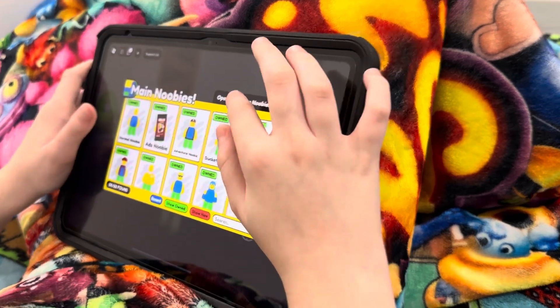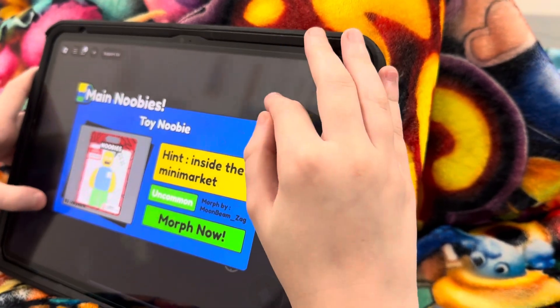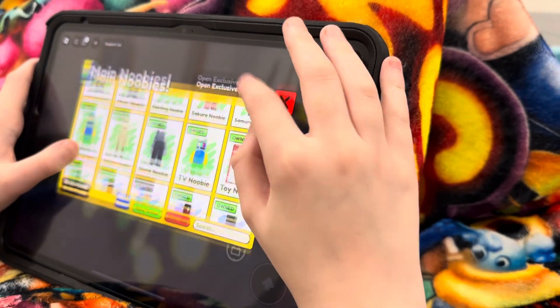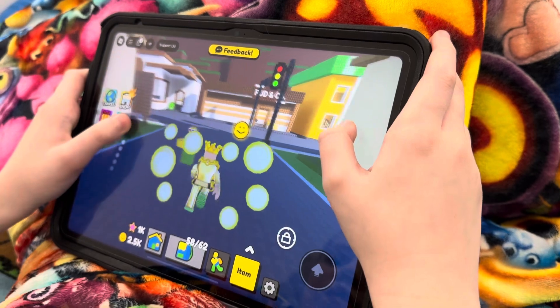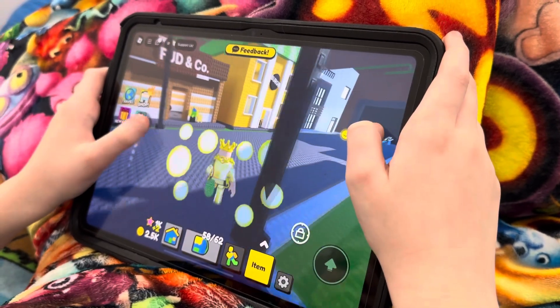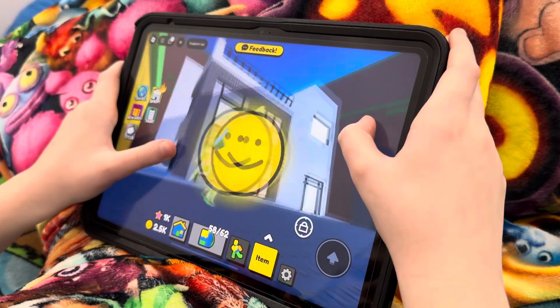So firstly, you want to get the toy newbie. To get the toy newbie, he's inside the market — he is right here.